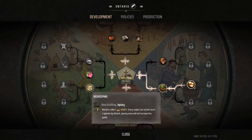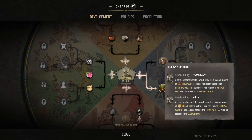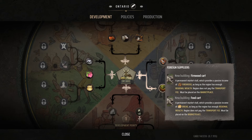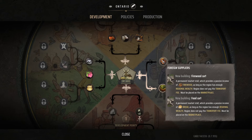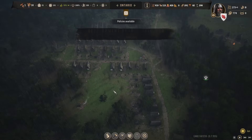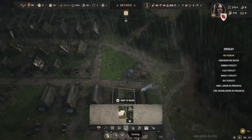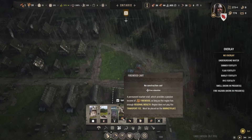I don't know if this does anything for food. We've got that one hunting plot — it's just not much. Oh here we go — a permanent market stall which provides passive income of bread as long as the region has enough regional wealth. Let's check this out. I think I brought that up one time. Let's see if we can get some bread — this could be what saves the day here.